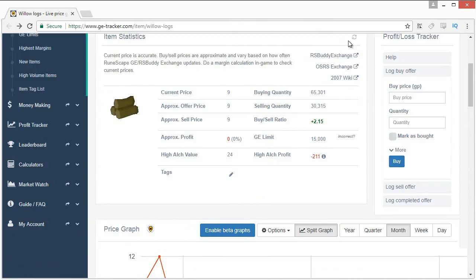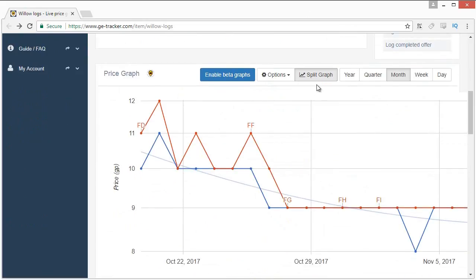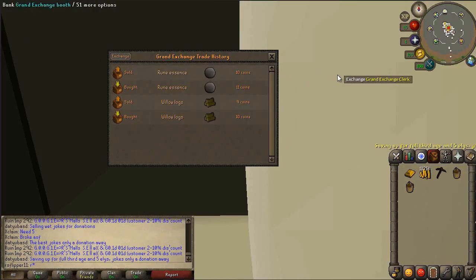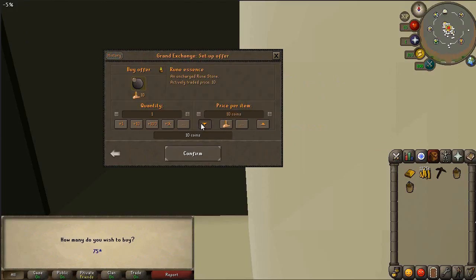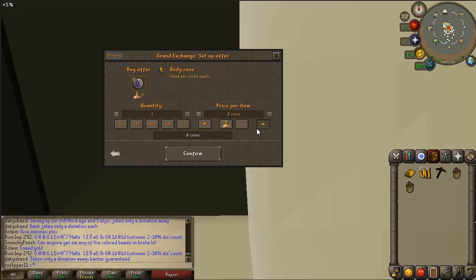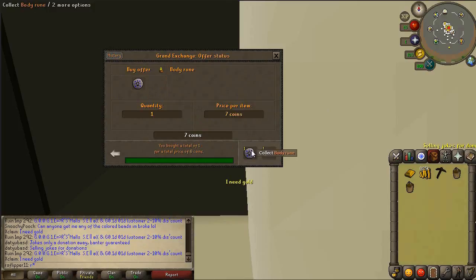I have Willow Logs open on GE Tracker — they're a sponsor, link in the description. It's very useful for checking historical item values to see if buying is risky. The Willow Log price will probably not stay exactly the same forever, so looking at historical values to confirm it's reasonably low on its timeline is important — and it seems to be. We'll buy at 8 into 9 for Willow Logs, just 75k as a test run. Next we'll try rune essence again — about 50k as a test to see how quickly they buy.